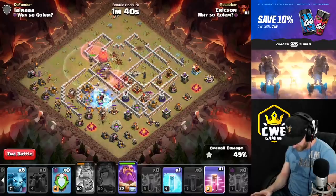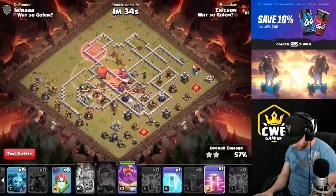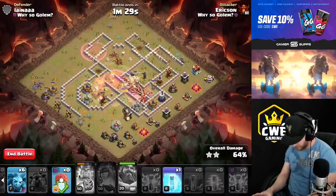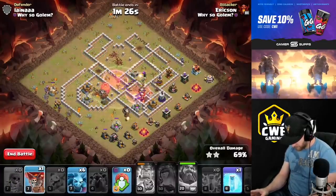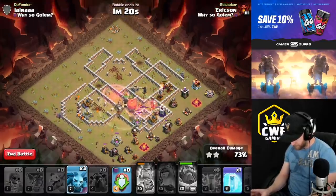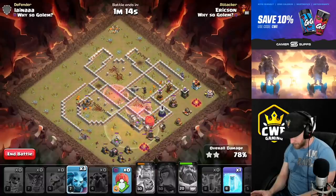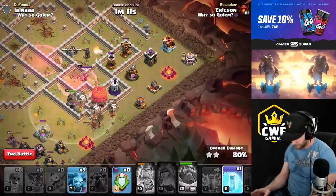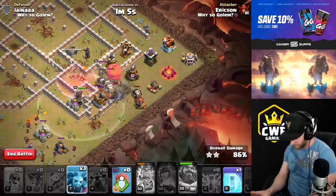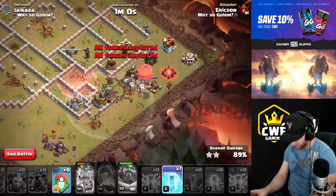Get a haste here and let's warden when we go to the other multi-inferno. A little haste here, we're fine - let's be patient on the freeze. Yeah, we got this - it's crushed. Look how many balloons we got left over. The arch tower locks onto the stone slammer, so we'll drop in a bunch of minions there and freeze it right here. Easy day.